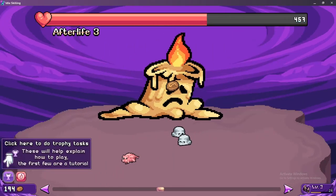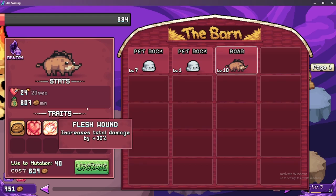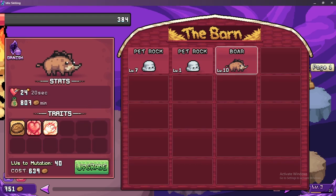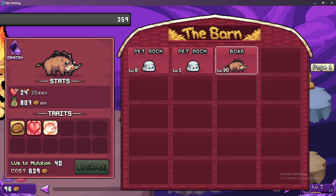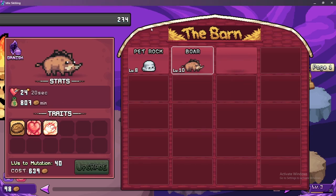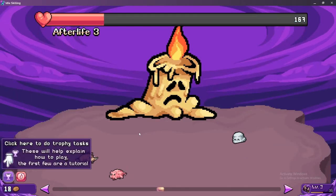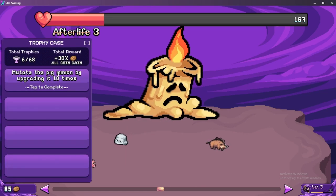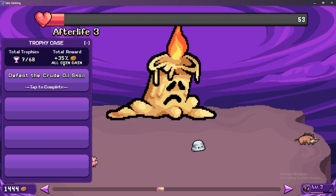We can level the piggy up one more — we're close. We need one coin — there we go. Now we have enough. Upgrade boar or hippo? 40 to mutate though. I probably want to get rid of him. 807 a minute — they give a lot of money, so I want more piggies. Give me cash! We got to get some more money here and also take out the boss. Defeat the crude oil snail — we already did that. Now defeat the crying candle.